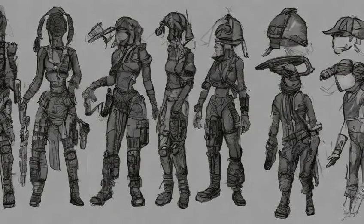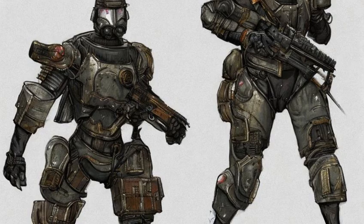Many, but not all, companions' base outfits and some hats can be upgraded with the weave. If one wants to keep a companion in their original outfit but maintain protection at higher levels, this is one of the best options.